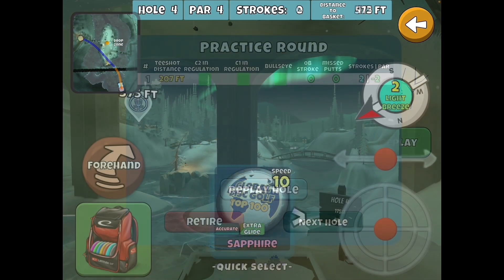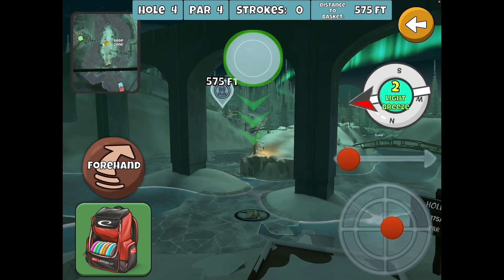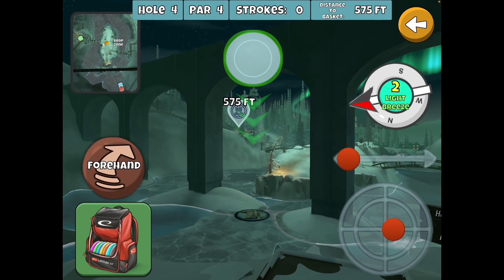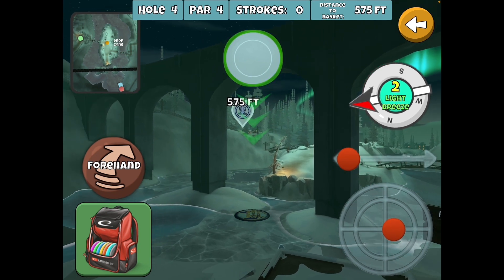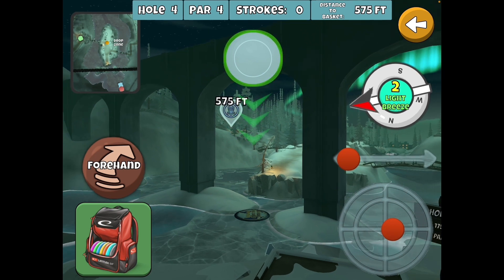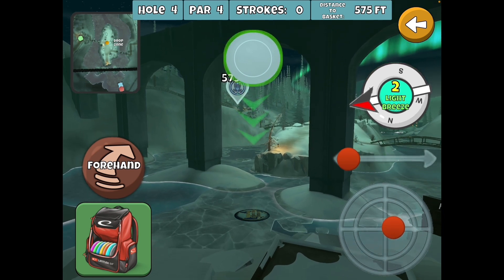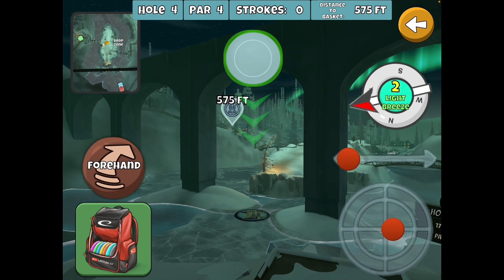Toss it in for the eagle. So obviously not your standard play. There are a couple of approaches to this hole. I think it's well designed as far as the risk-reward options. The first one is you can drive to the far shoreline next to the basket — there's a little pocket in the land where you can sometimes get a disc to stick, but it will oftentimes roll down into the OB water.